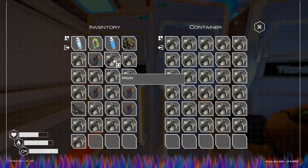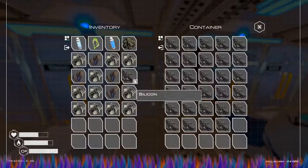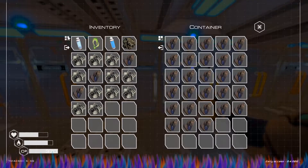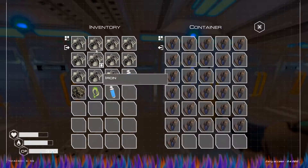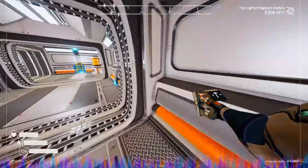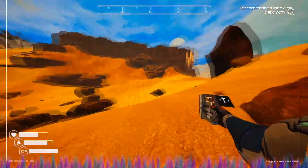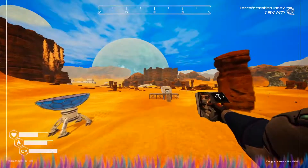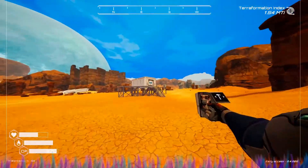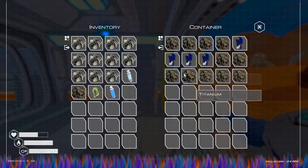I'm going to use a lot of my iron in here — that's full, that's full. I have one silicone to add, and our magnesium is about to be close to full as well. With everything that we have here, we're going to go ahead and actually start building some stuff. I'll just run over here and drink some water whenever I need to.